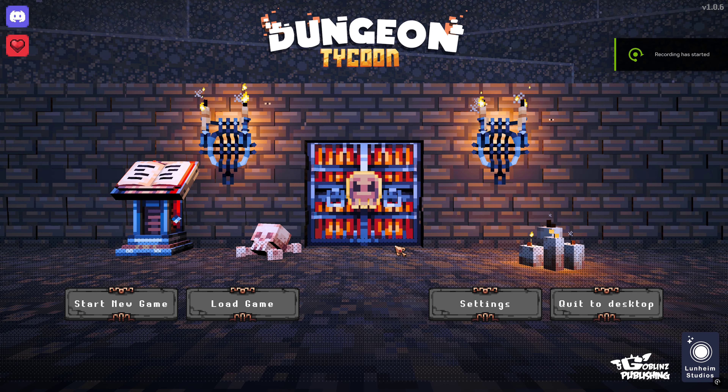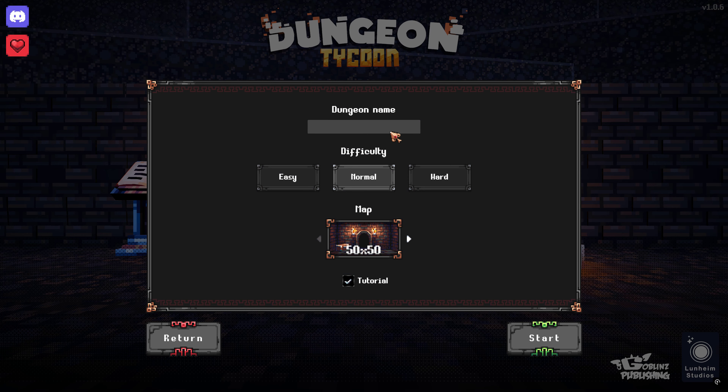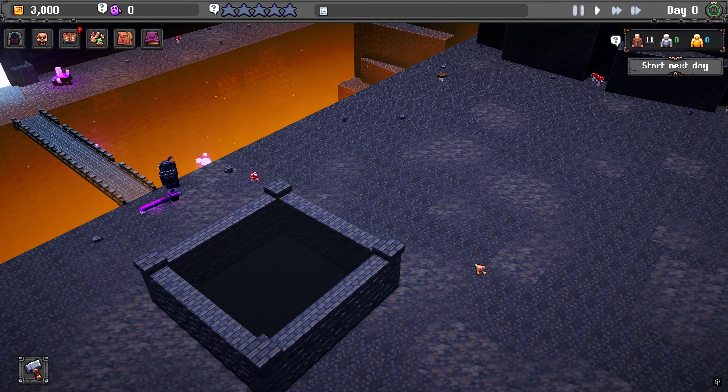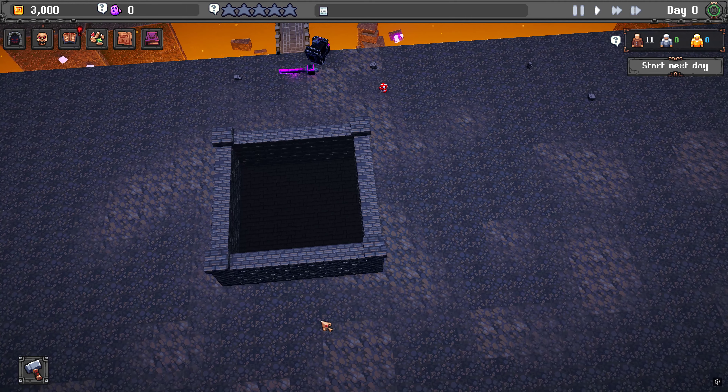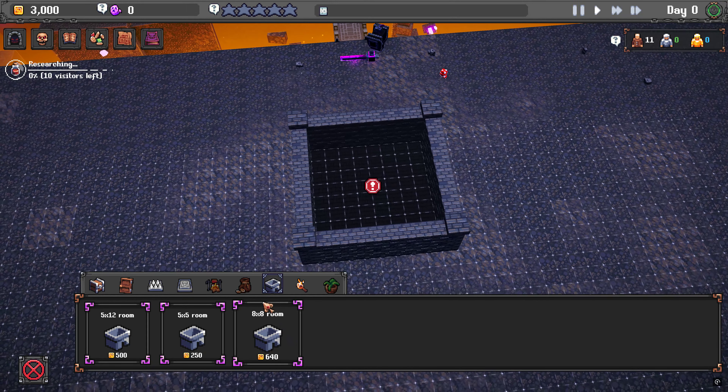Welcome back friends, we're back with Dungeon Tycoon and it's officially released. We're at version 1.0.6 - I could have sworn I was just playing the demo, but we're at 1.0 and above. Let's start a new game - 50 by 50 map, normal, tutorial off. We did the tutorial last time so we should be good. Let's do potions for our quest or research.